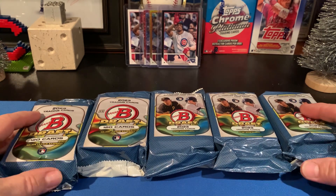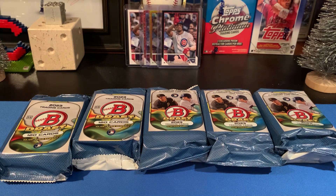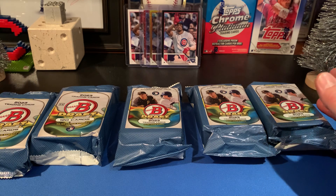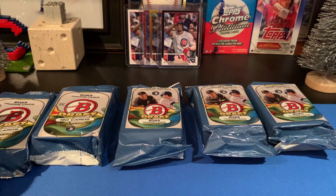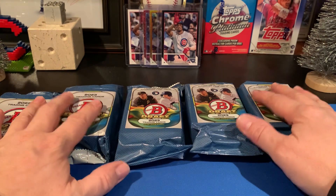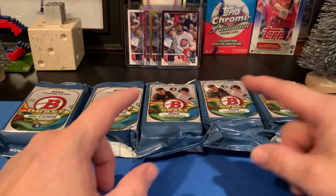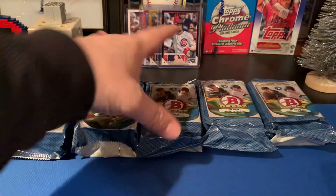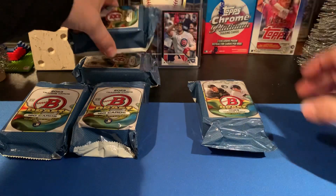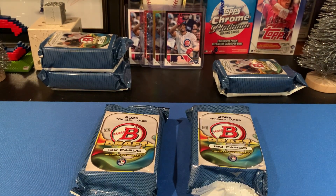There's also a ton of great players - we got the number one overall pick Paul Skeins, Max Clark, Wyatt Langford, Matt Shaw, and a ton of good names. But we're really looking for Tom Brady. Mozzie says he just wants the $500,000 one - so that pack is his. We'll let Mozzie pick one of those, and we'll take these two. Glasses are down, drink time - let's rip!